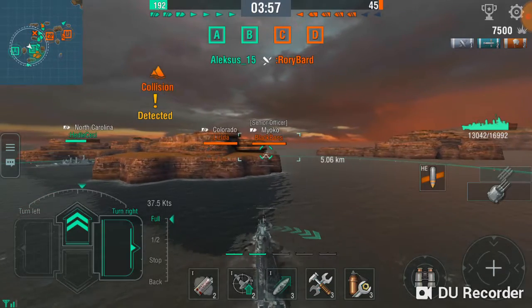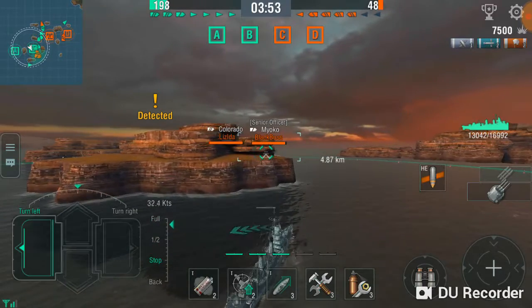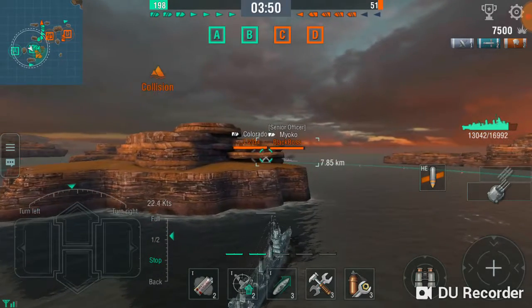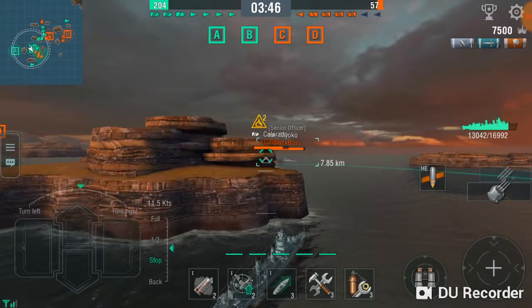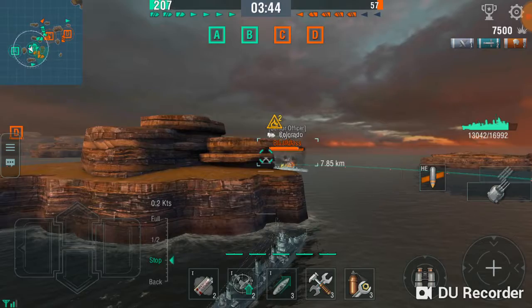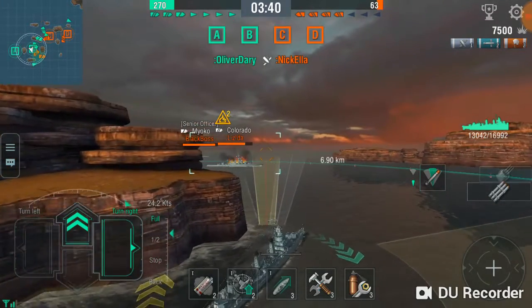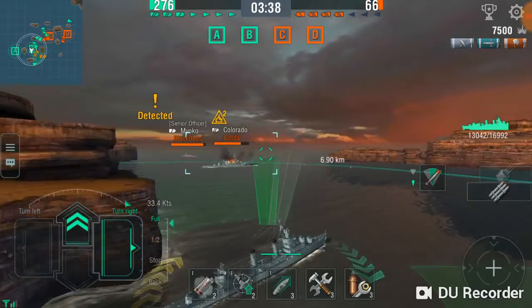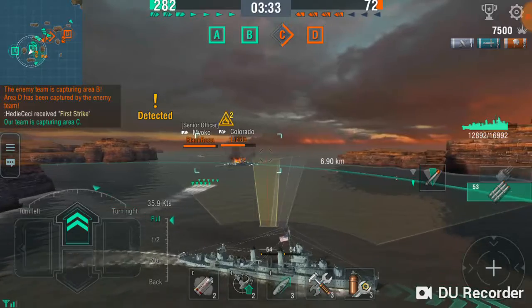I'm going to use this island to my advantage — hide behind it. What I want is that battleship. I'll slow down, let things clear out, pop out, and unload torpedoes. I think he's going to turn away.